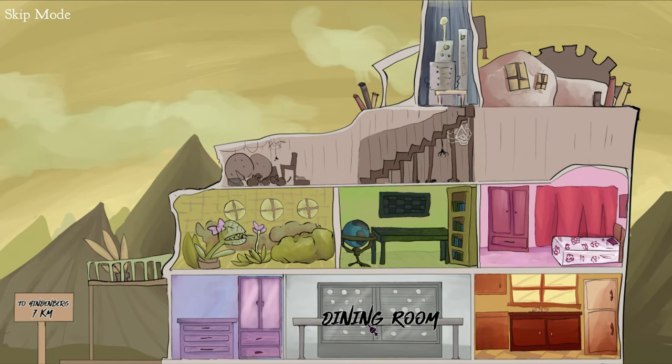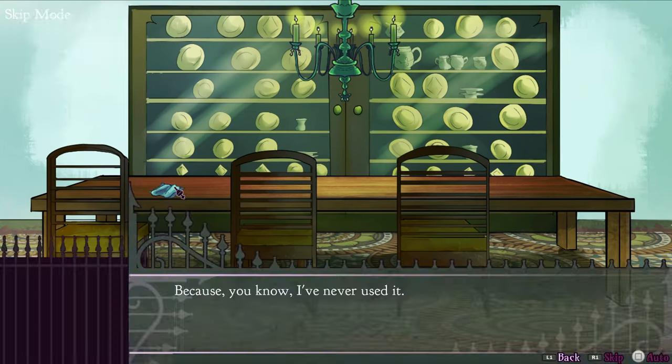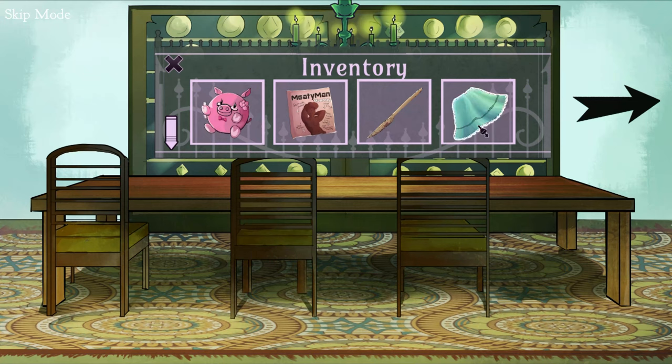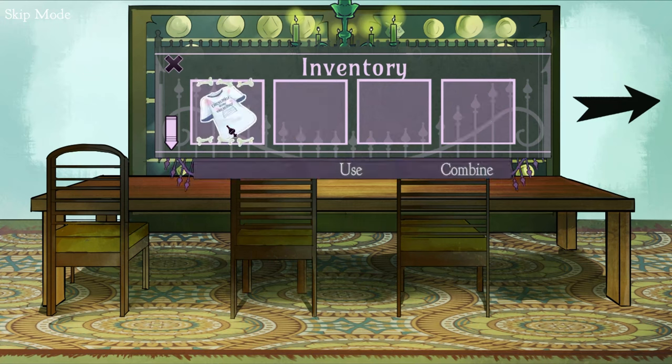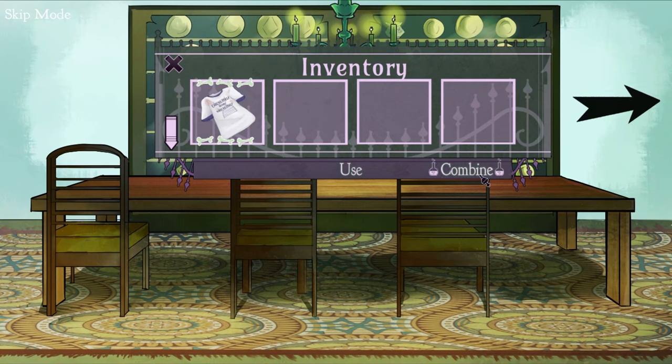Exit, and head into the dining room, click on the fancy napkin on the table, then go to your inventory — that's the diamond in the top left — click on the fancy napkin, go down to the second page, click the shirt, and click combine to get the fancy shirt.